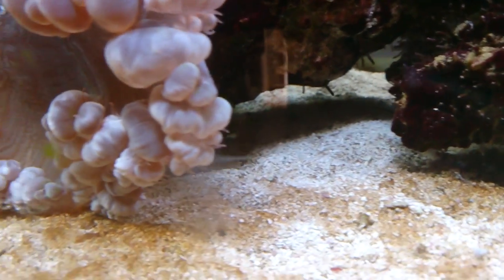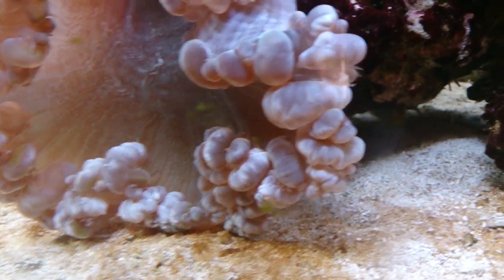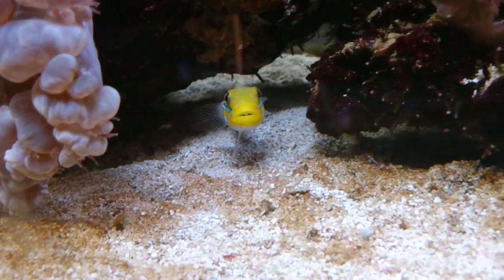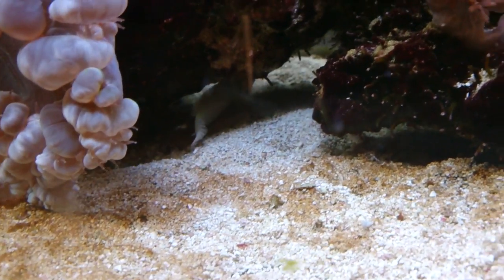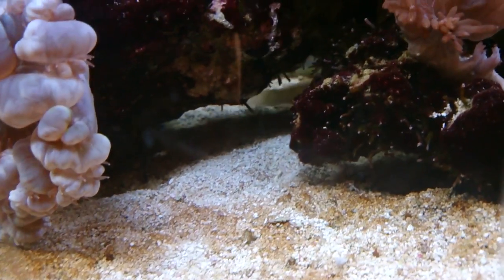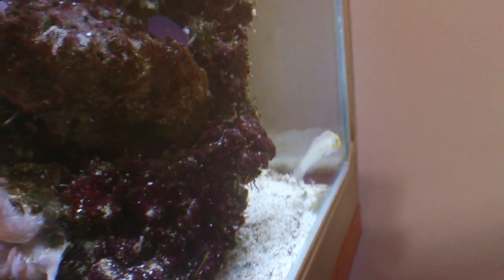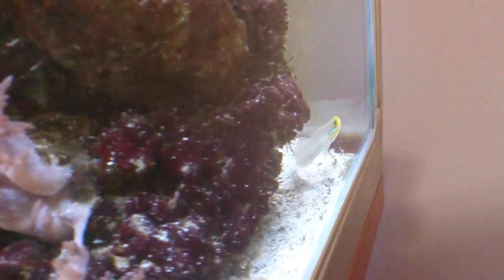Now people love these sand gobies, like these goldhead sleeper goby, but the problem with these fish is that they sift through the sand, hoping to extract nutrients out of the sand. But with a small aquarium like this one, it's inevitable that there's just not going to be enough organisms and nutrients in the sand for them to feed on, so they do emaciate over time. They get very skinny and then they die off.